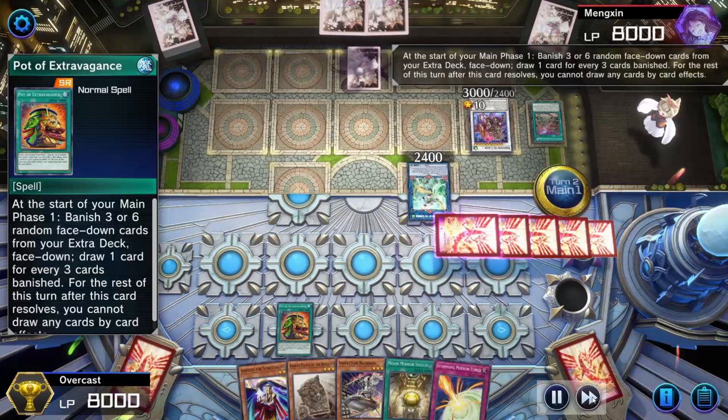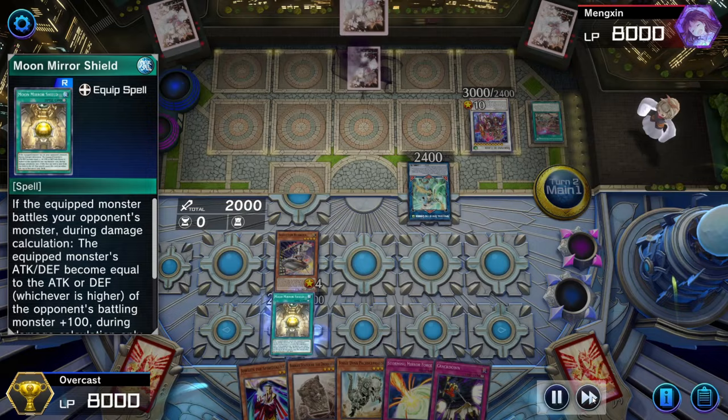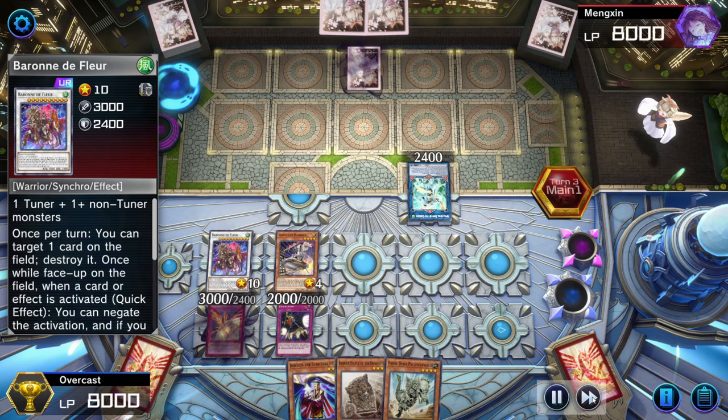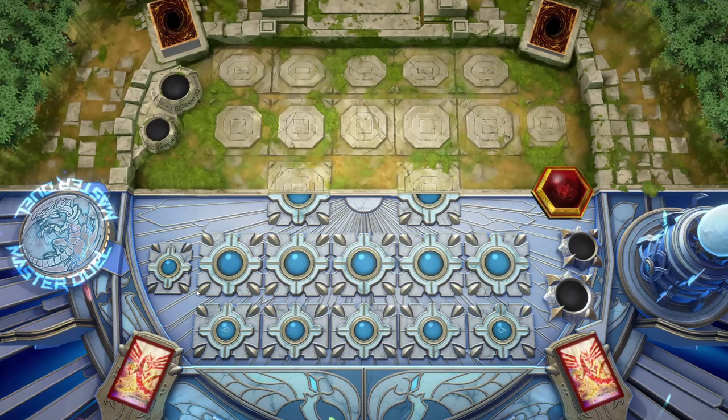Moving to our turn, we activate Pot of Extravagance. Our opponent lets this go through, although they do respond with Max C, but we don't care about this — we don't special summon with this deck very often, if ever. Then we normal summon Inspector Border, we play Moon Mirror Shield but Baron de Fleur negates this. So we set our two trap cards and pass play, and during our opponent's draw phase we activate Crackdown, stealing control of Baron de Fleur. Then our opponent goes to battle phase and we fire Storming Mirror Force. And that's enough to win us the game.